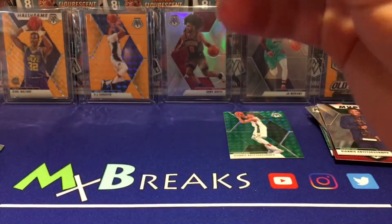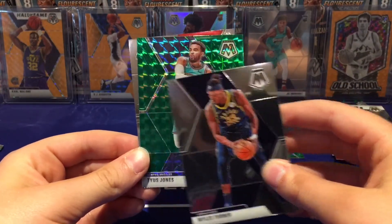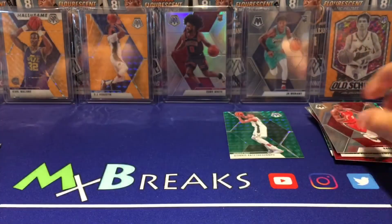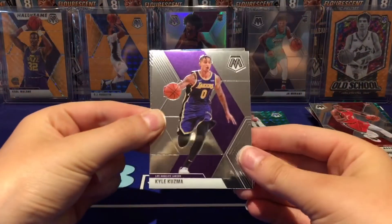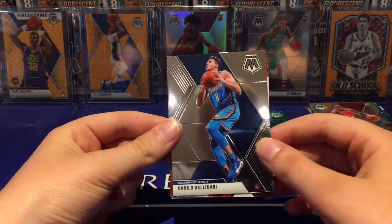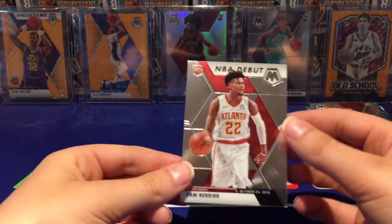Looks like a green Marcus Morris, Miles Turner, Titus Jones green, and Nassir Little rookie. All right, last pack: Kyle Kuzma, Danilo Gallinari, a Will to Win of CJ McCollum, and a Cam Reddish NBA Debuts.